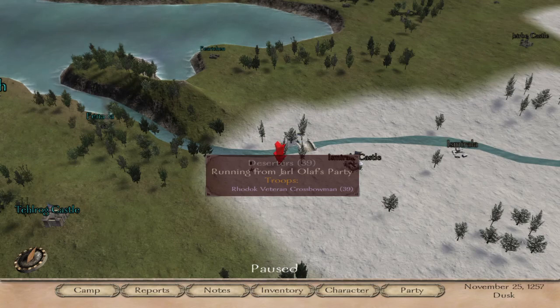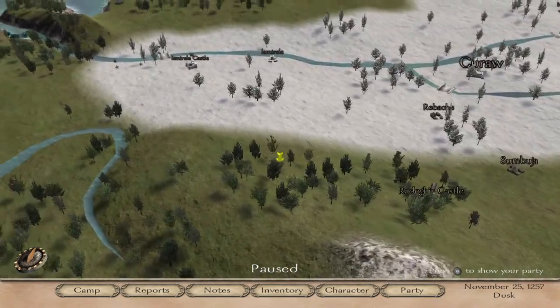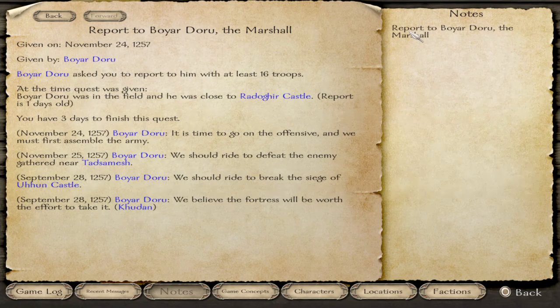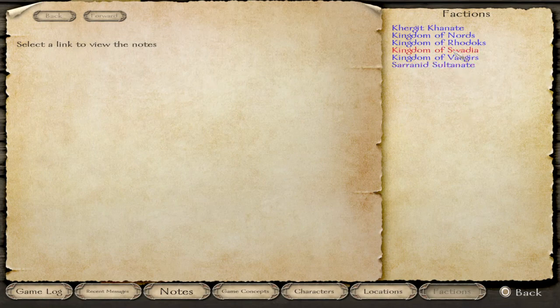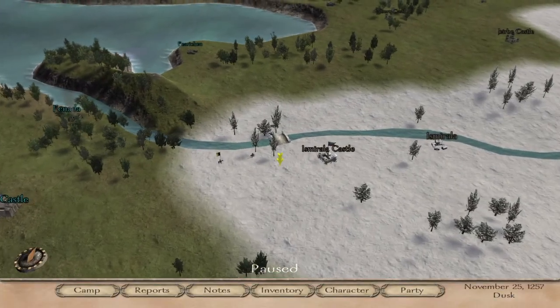In the last episode, which I recorded yesterday, I was planning to hike our way to meet with Doru — to report to Boyar Doru, the marshal. We have three days to finish this quest. The whole point was organizing lords to go on a campaign. But as soon as we were making our way over there, the Sultanate and the Vagors announced a ceasefire. So right now the Kingdom of Vagors is bound by a truce not to attack, and we are on a standstill.